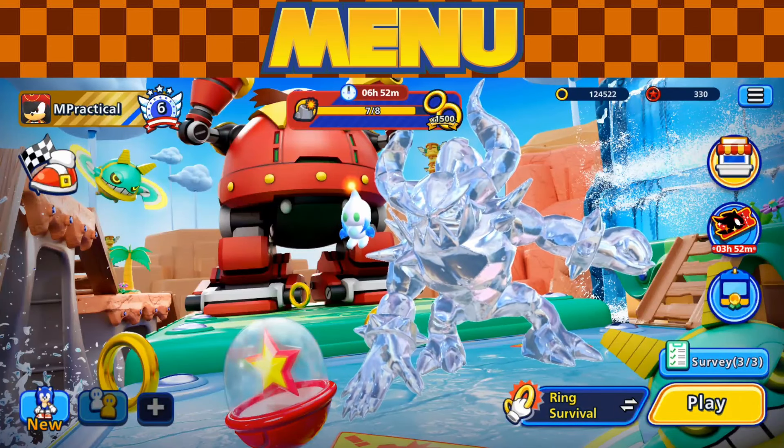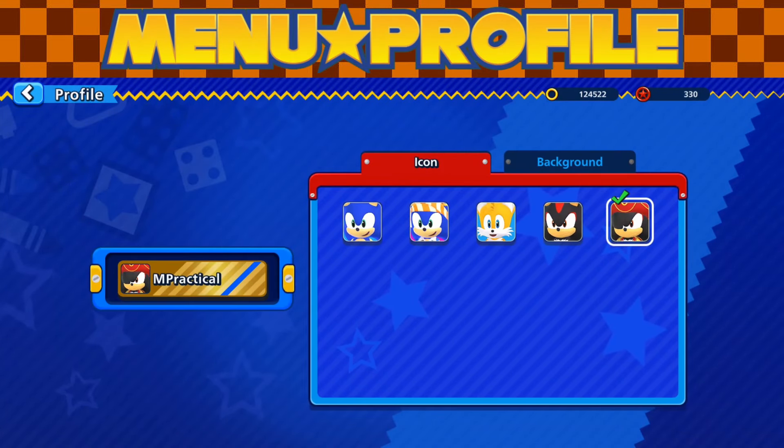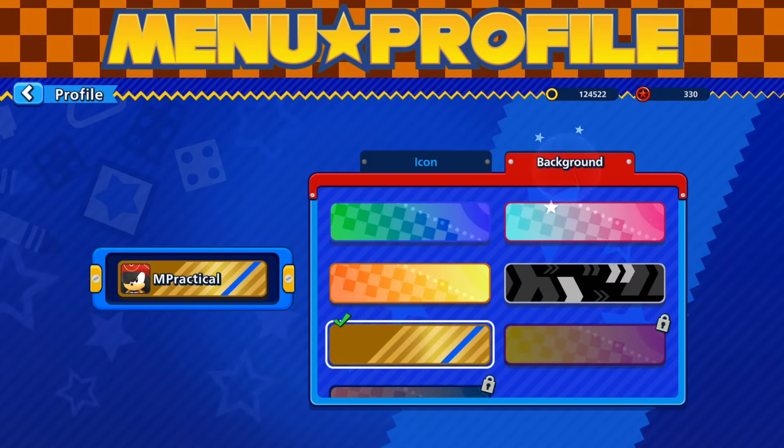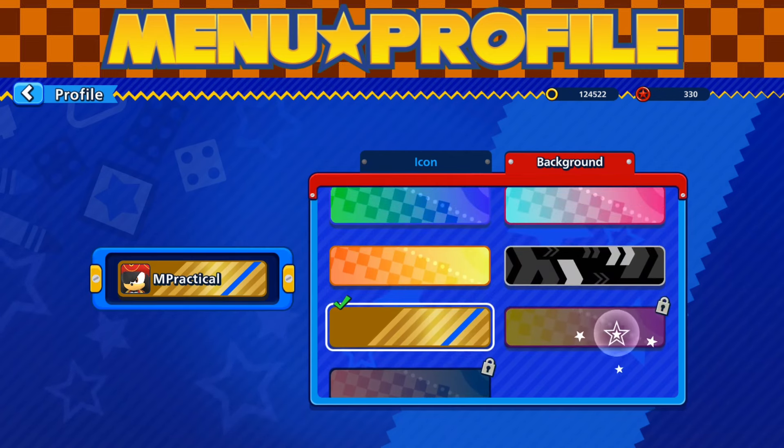We're going to be going over the menu — everything that's in the menu, all the windows, options, shops, customization, profiles, all that stuff. Starting with the menu profile, this is where customization is at. It's basic: you're going to be seeing icons and backgrounds. A lot of these I was able to unlock by completing certain challenges and a few from certain winnings as I leveled up my ranking.